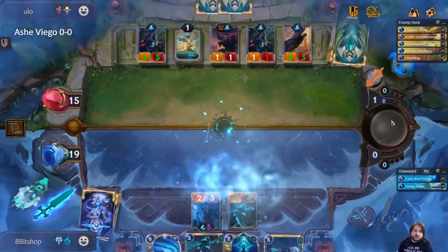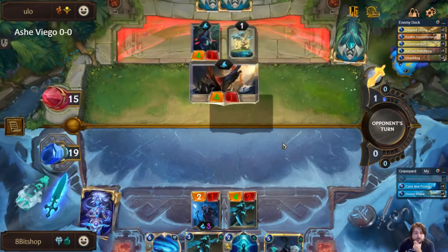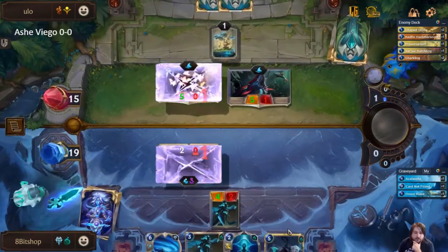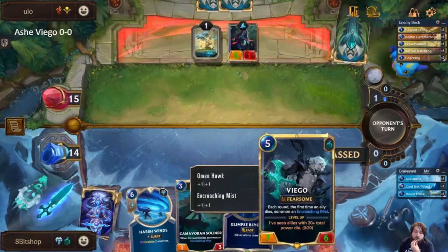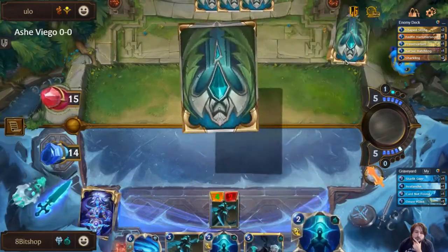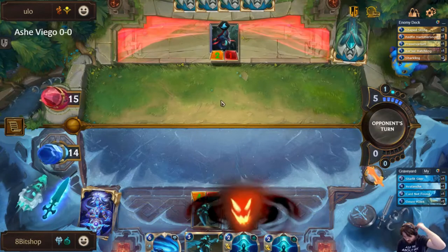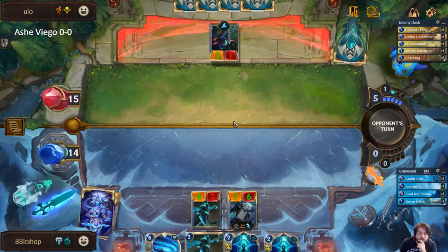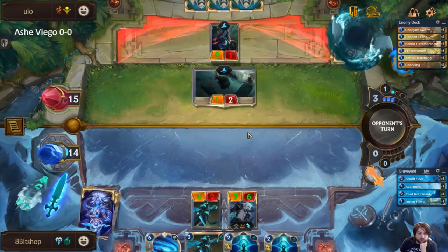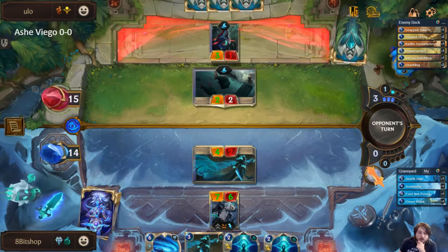That's actually not bad for us at all because they had to commit two Shapestones just to keep their units alive, and I can still trade with said units. I'm going to take this four because I want to keep this in play for Viego's leveling. They only have one Lurk trigger right now, so I don't have to be too worried about a Pike coming and killing the Viego. This actually works fine for us — we're going to go ahead and take the block because that will generate a Mist.